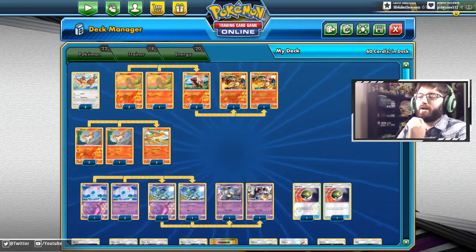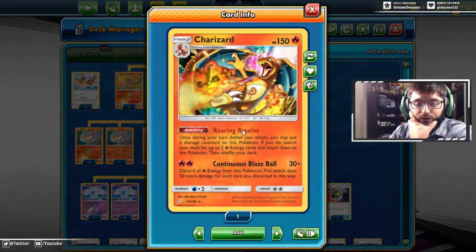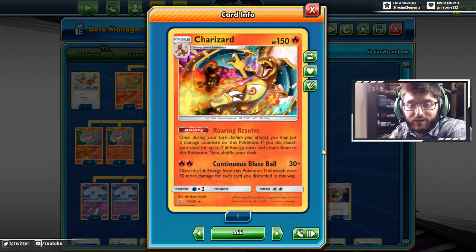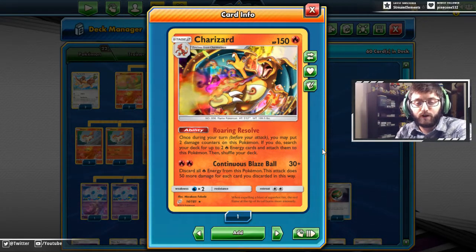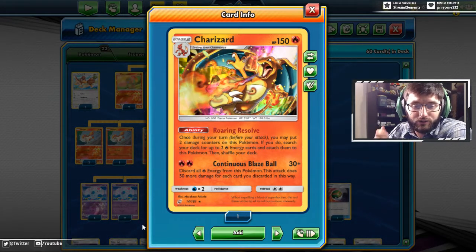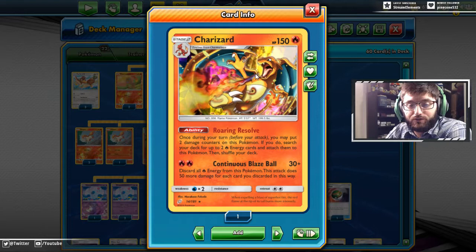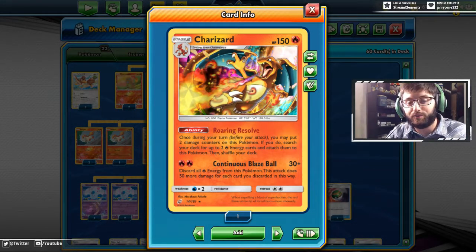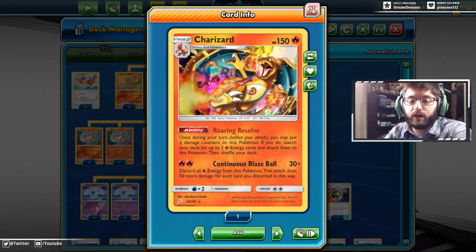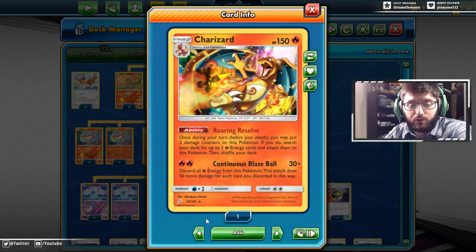I have the Charizard Theme Deck in front of me - Roaring Resolve. Once during your turn, you may put two damage counters on this Pokemon. If you do, you can search your deck for up to two fire energies and attach them to this Pokemon. You can do a physical attachment and Roaring Resolve and end up getting 180 damage out of this Charizard, which is pretty phenomenal because you have 30 plus 50 for each fire energy discarded. The damage can endlessly rack up - you can always throw an extra 100 your way, which is pretty slick. That's the main attacker in this deck.